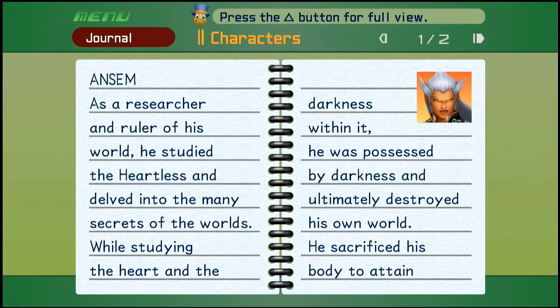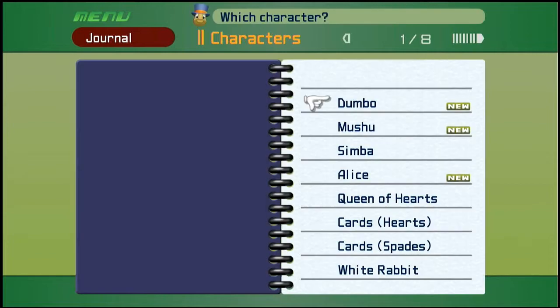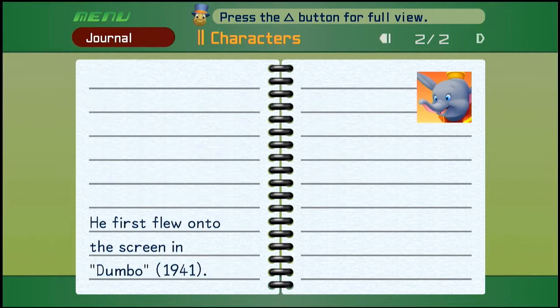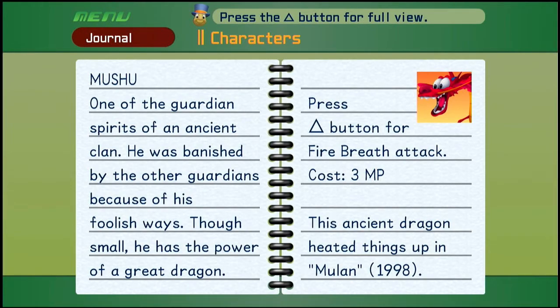And Ansem — as a researcher and ruler of his world, he studied the Heartless and delved into many secrets of the worlds. While studying the Heart and the darkness within it, he was possessed by darkness and ultimately destroyed his own world. He sacrificed his body to attain great power and later possessed Riku to regain a physical presence. Failure to stop him means the end of all worlds. Then we get Dumbo, one of the summons we unlocked — a baby circus elephant taunted because of his huge ears, but his talent for flying made him the star of the circus. You ascend with the circle button, descend with square button, hold down for splash attack, costs 3 MP. He first flew onto the screen in Dumbo, 1941. And Mushu, another summon — one of the guardians of an ancient clan, banished for his foolish ways. Though small, he has the power of a great dragon. Press triangle for fire breath attack, costs 3 MP. This ancient dragon heated things up in Mulan, 1998.